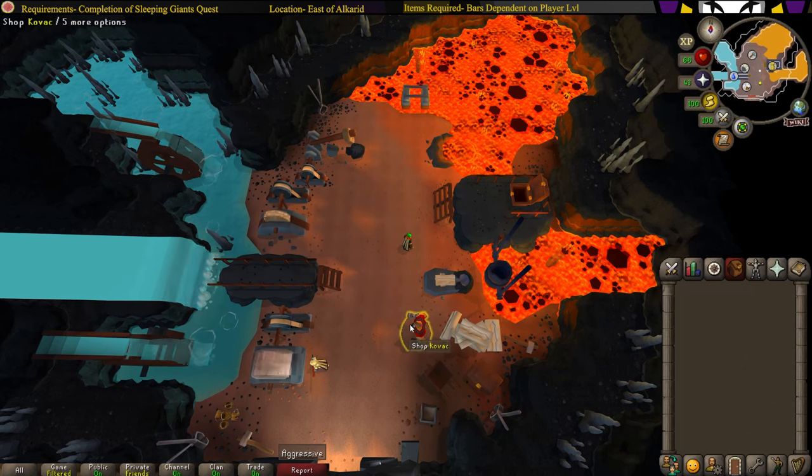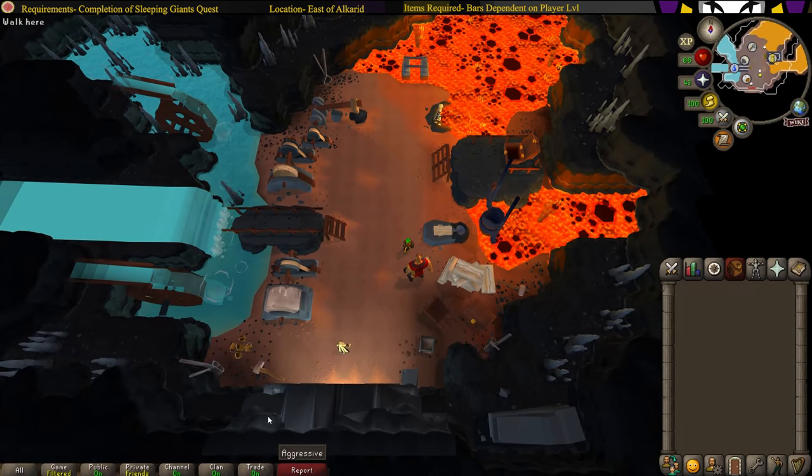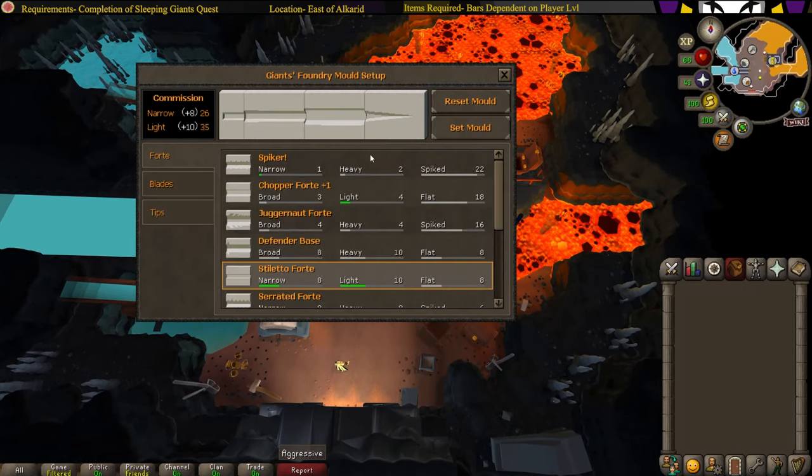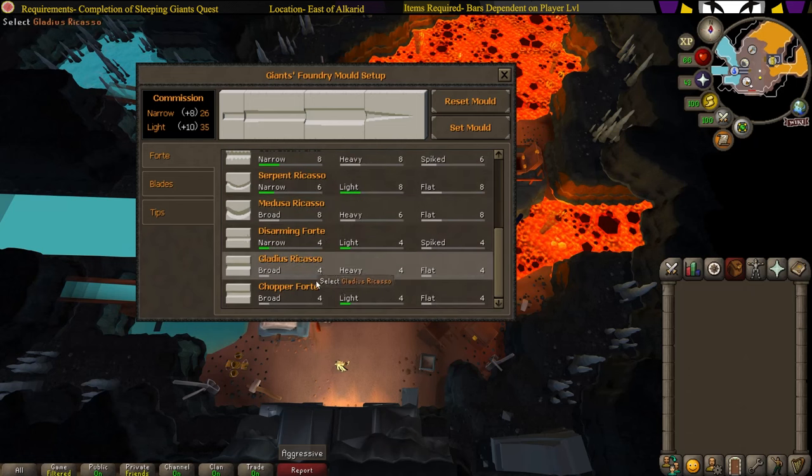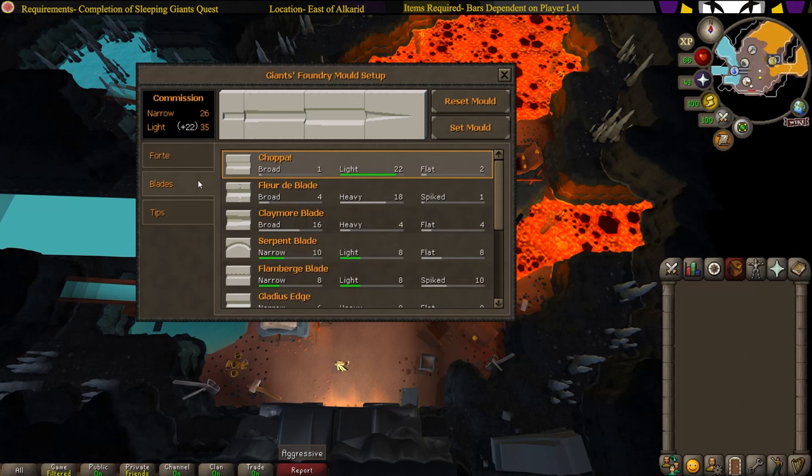After completing the quest, go ahead and commission from Kovac, and he'll tell you what kind of sword you have to make. Click on the mold and you can set up the sword. This is not difficult at all — just choose whichever option gives you the most points. For example, mine is narrow and light: 8 and 10, that's 18, better than anything else. Just click the bigger number.